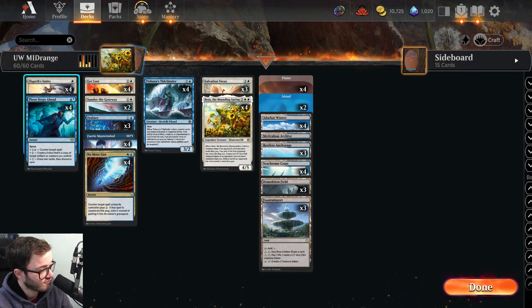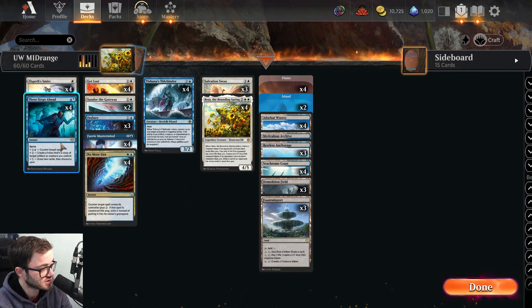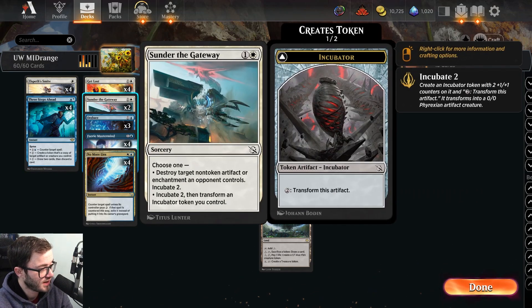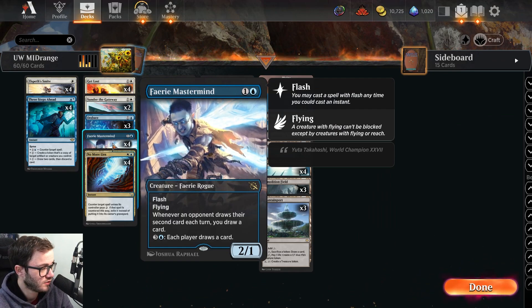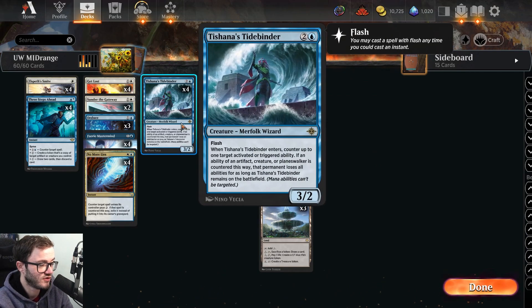Let's go through the deck list. We're running four copies of Elspeth's Smite, which is a very very good removal spell against a lot of aggro decks. We've got four Three Steps Ahead — being able to counter something, make a token and stuff is just very very good. Four Get Lost, really good removal spell. We've got two Sunfall to the Gateway — there's a lot of artifacts and stuff going around that you can kill, especially charms and all the classes, and you get to make a token as well. Deduce is a nice card draw spell. Fae Mastermind again, kind of that grindy midrange card, very very strong. Four No More Lies, really good counterspell. Four Tide Binders to really just wreck the opponent.